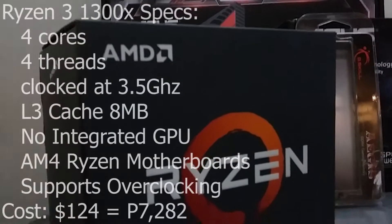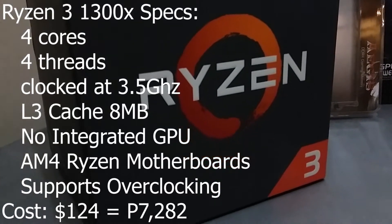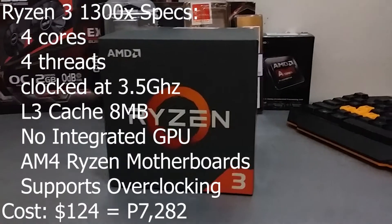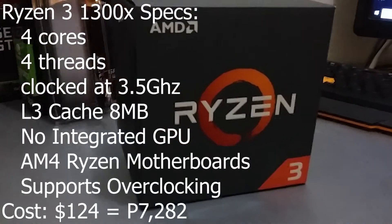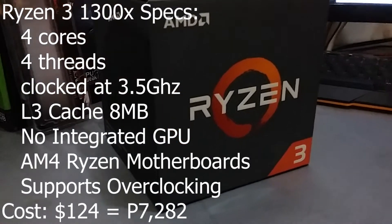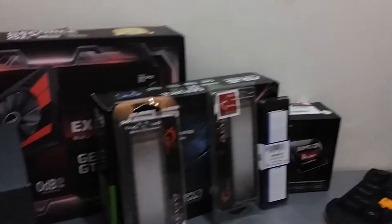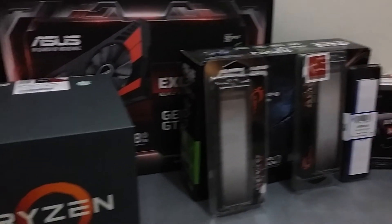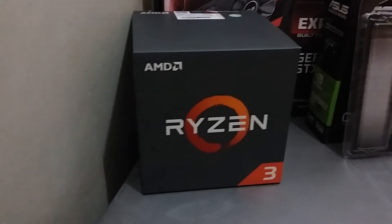The specifications of the Ryzen 3 1300X are 4 cores, 4 threads, a base clock at 3.5GHz, and a total L3 cache of 8MB. It has no integrated graphics, which is a downside. You could alternatively take the Ryzen 3 2200G, which has onboard Vega graphics, though it costs more.